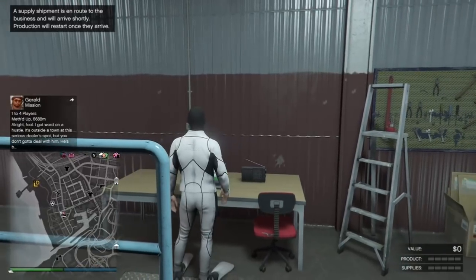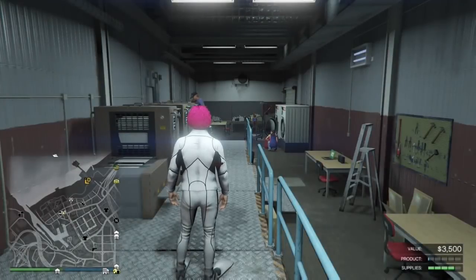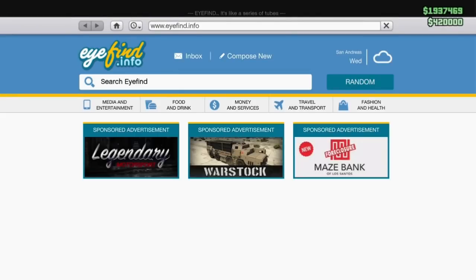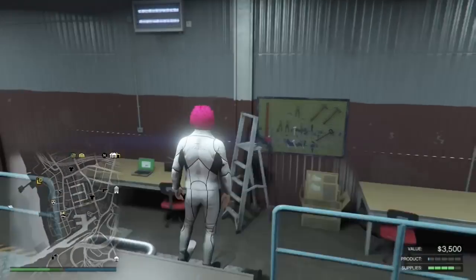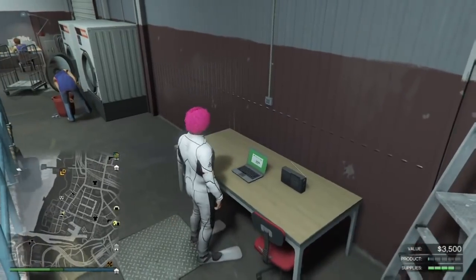So let's just get into the glitch. First, you need to set up your MOC. As you can see, when you buy a supply you need to wait — just like me — you want to wait for it so that it goes just a little bit down the green bar, okay. Once you've done that, go to your laptop. It's pretty simple.